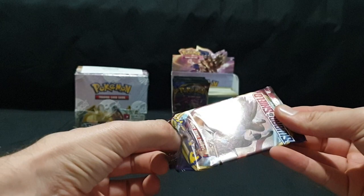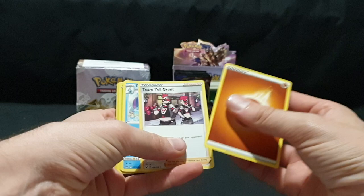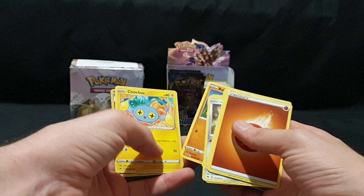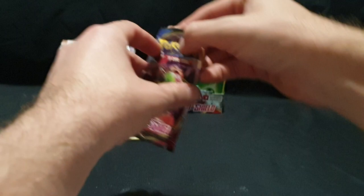Moving on to pack number two. We have the code card and one, two, three, and four. We have our Energy, Team Yell Grunt, Drizzile, Galarian Stunfisk, Yamper, Grookey, Cufant, Bautoy, Chinchou, Dogtrio, Reverse Foil, and we have Snorlax V. That is a double but it'll be good to trade with.